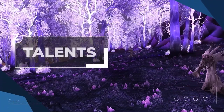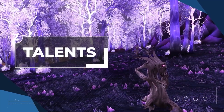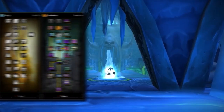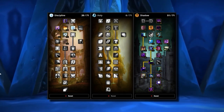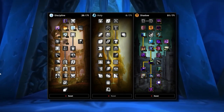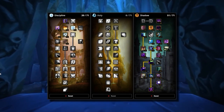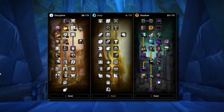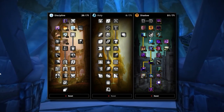Next up we've got talents. With 3 different talent trees and 71 individual talent points, deciding where to put them can be incredibly overwhelming, so let's make it easy. What you see on screen now is widely regarded as the most optimal talent build for the majority of situations. It's one thing having an optimal spec, but it's even better if you know why you're selecting certain talents. So what we're going to do now is break down and dissect those talents that we deem are worth knowing about.